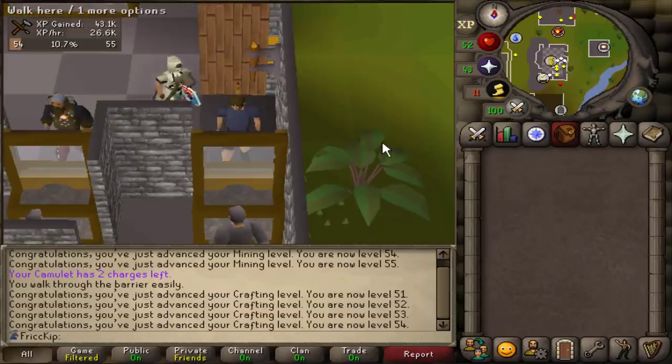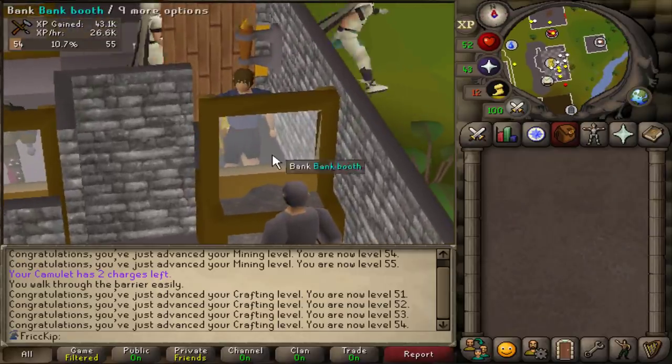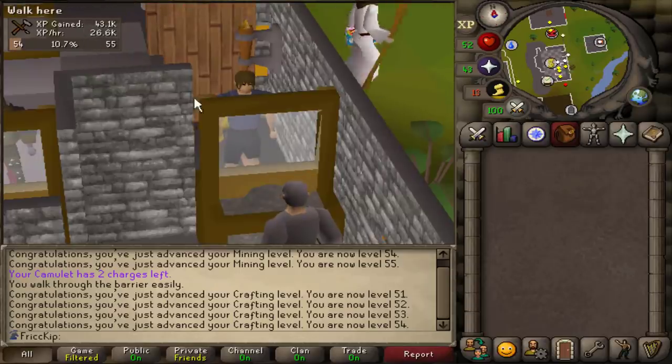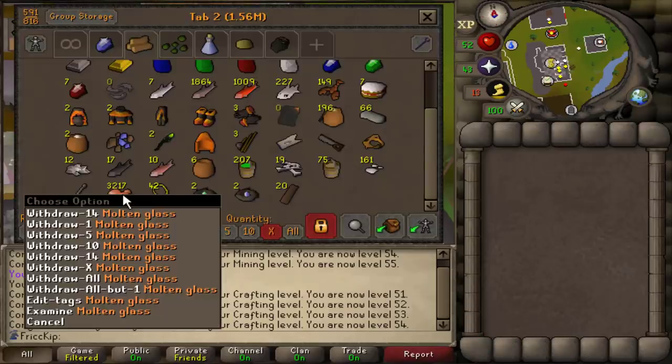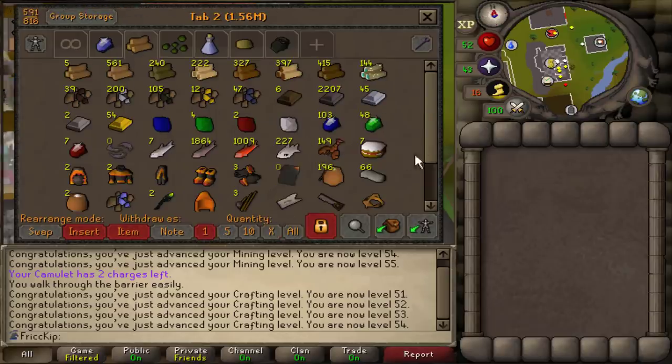By the way, the reason why I want to get 61 crafting is for Lunar Diplomacy — that's one of the requirements. We did just end up making all the molten glass. You can see it took like an hour and a half. We have 3.2k molten glass, but I'm not going to blow it now. I'm going to wait until later when I need to AFK while I'm eating dinner. So for now we are going to get back to questing.